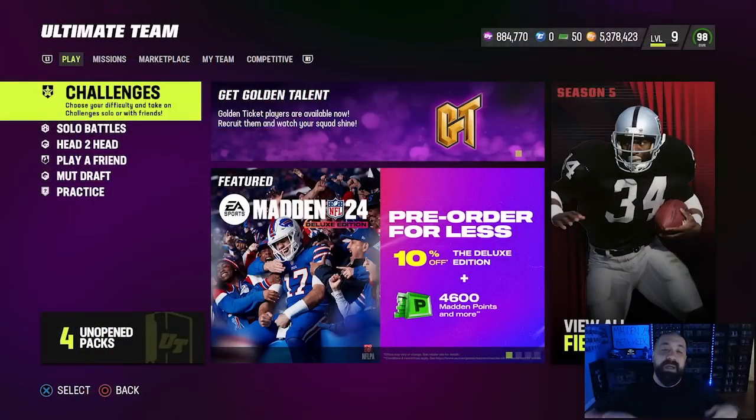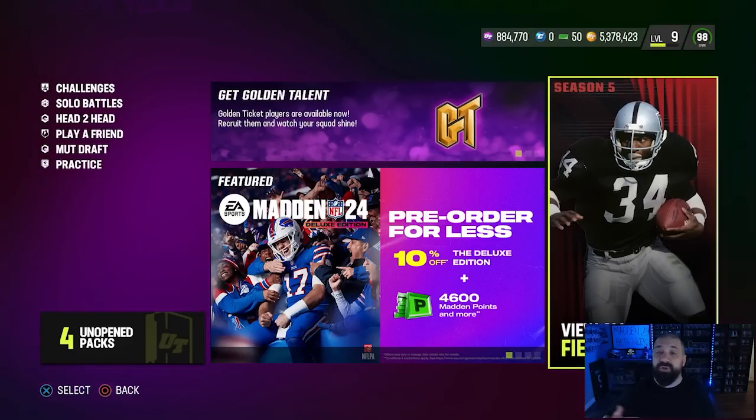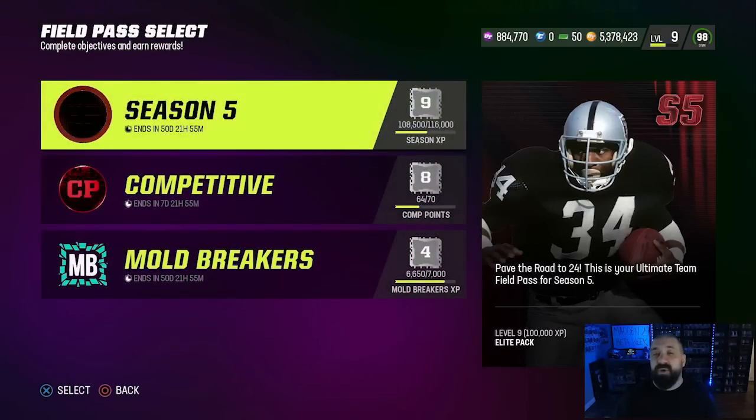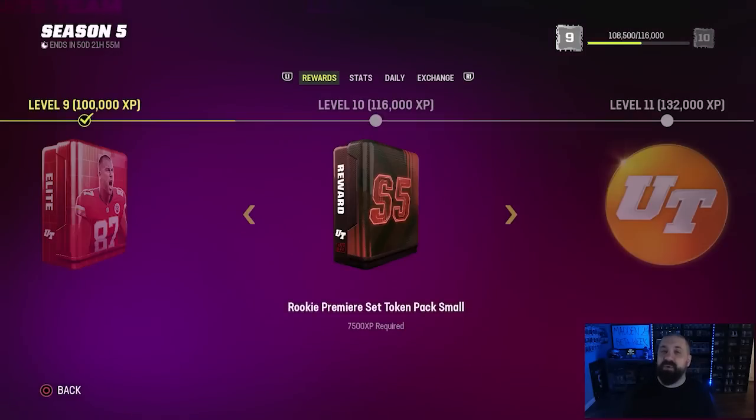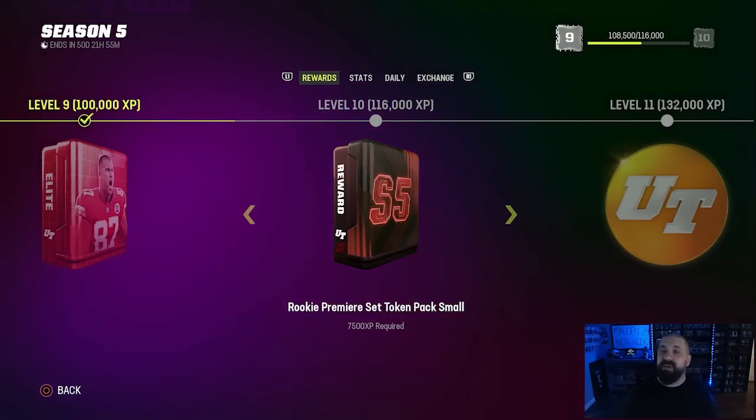This week was the start of the final field pass in MUT 23 — the Season 5 field pass — and it's filled with a bunch of good rewards you can use right now. But primarily the main reason people are coming back and grinding through this field pass is because you can earn Rookie Premiere content, which is going to give you a jump start on Madden Ultimate Team 24. This is a weekly series we drop just about every Sunday.